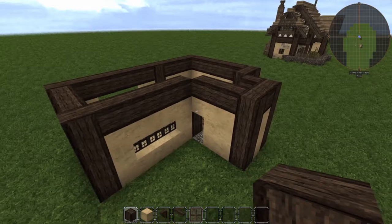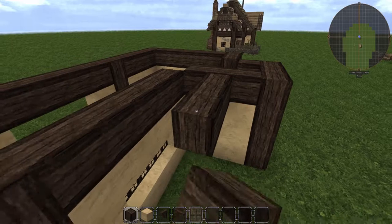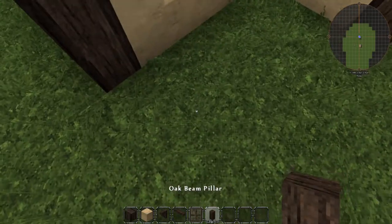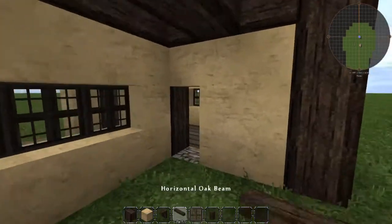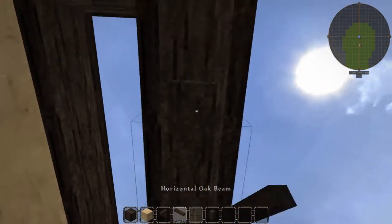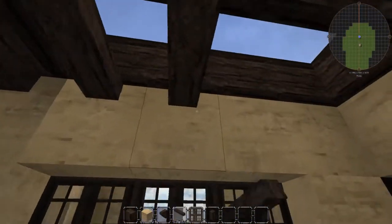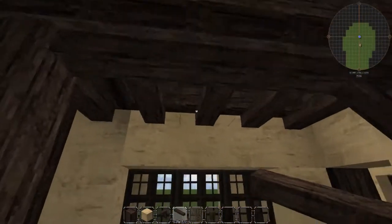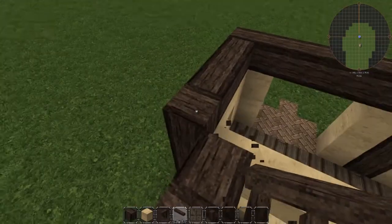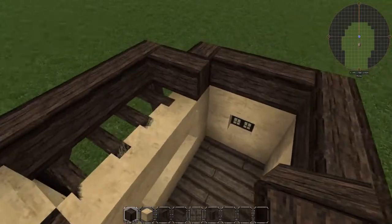Alright, now the second floor is going to be a little bit tricky. Before we do anything with framing for the roof, first we need to make sure that we have the framing for the overhang, which is going to go here. Make sure that you have the oak beam pillar variant here, and you place your support beam there. Now we're going to take vertical oak beams and then horizontal oak beams, and we're going to place them under this support beam here. Finally, we're going to add in some supports for the flooring of the second floor. Then we're going to delete the useless blocks of the second floor, which is mainly going to consist of those blocks there.